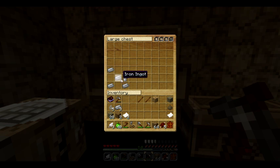The four iron ingots and the flint and steel create your barrel.